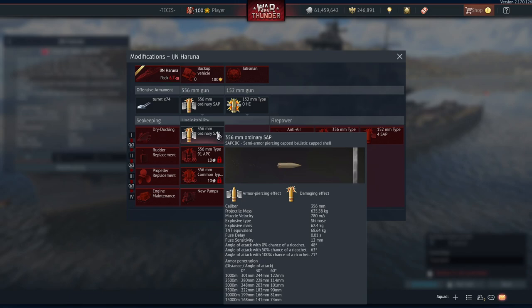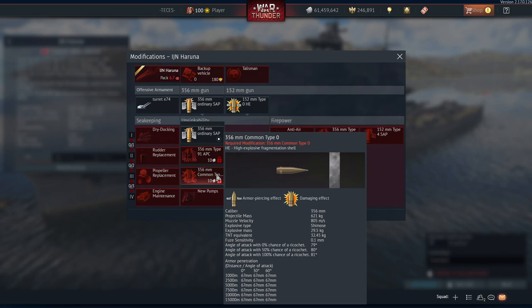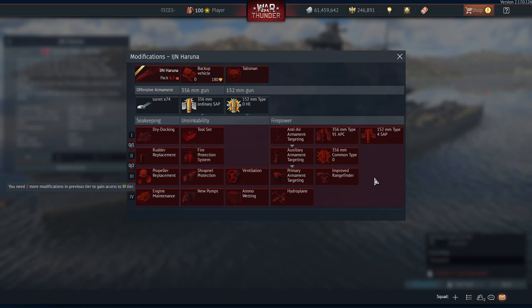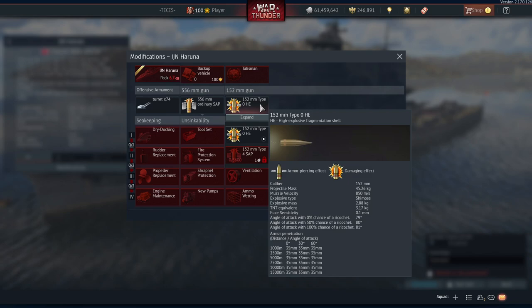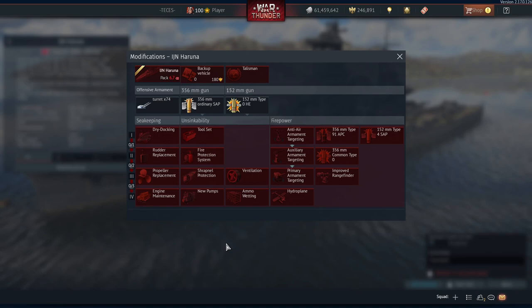Modifications-wise it actually starts off with standard SAP, which is pretty nice — so instead of HE it gets a bit of pen behind it straight away. Then it gets an APCBC round which doubles the penetration from the standard SAP but loses quite a lot of TNT equivalent alongside it. Then you have the standard HE shell which pens 67mm but has 30 kilos of TNT equivalent, unlocked at rank 2. You also get a 152-millimeter SAP shell unlocked at rank 1, starting off with standard HE. The SAP itself is quite nice but still doesn't pen a lot, so it's probably not going to be too useful.